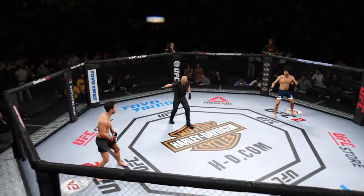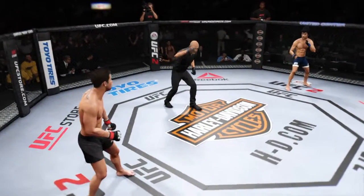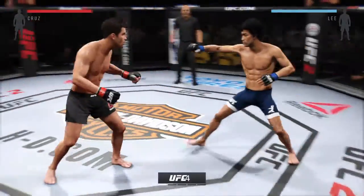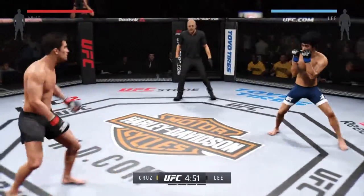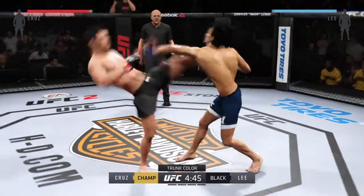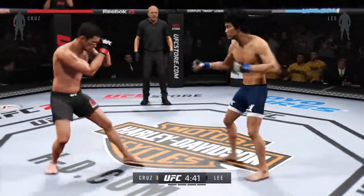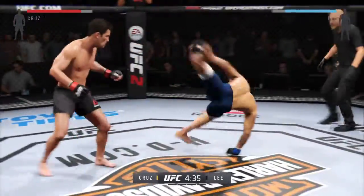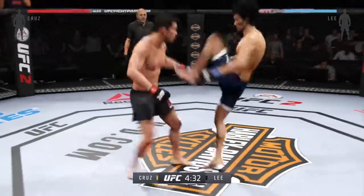Dominick Cruz. Bruce Lee. Here we go! Fight scheduled for five five-minute rounds. Blue trunks for Lee, black trunks for Cruz. Dominick Cruz can do it all, but one of his best weapons for sure are his knee strikes — look for them to be a big factor in this fight.